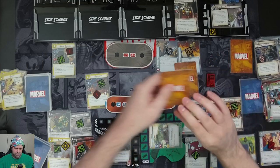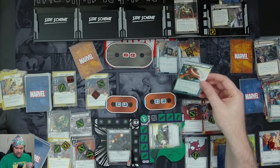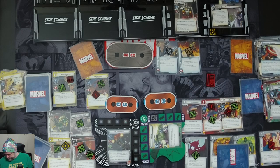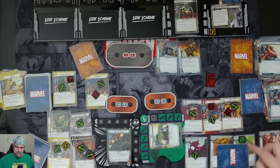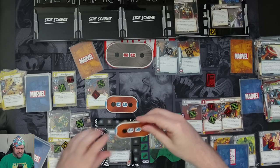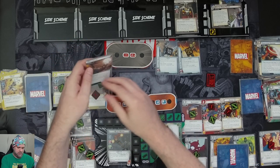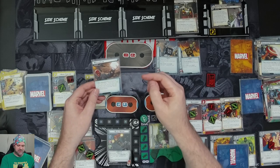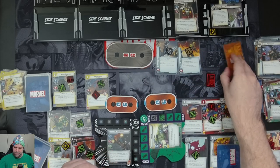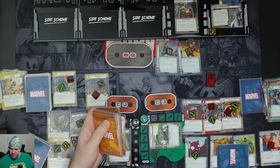Counter cards: Concussion Grenade revealed — you are stunned if in hero form, one damage to your hero, two if already stunned. We have a stun but because of Steady it's not going to affect us. We took one damage. For Black Widow's encounter card: place four threat on each side scheme — if there are no side schemes in play, discard cards from the encounter deck until a side scheme is discarded and reveal it. We discard and find none, so the discard stops, but we get an acceleration token into play.